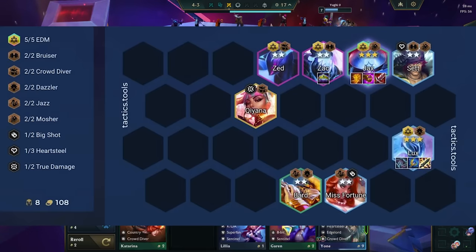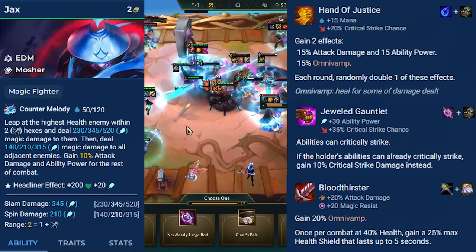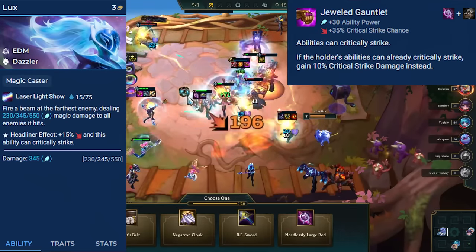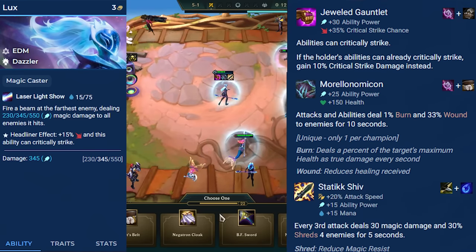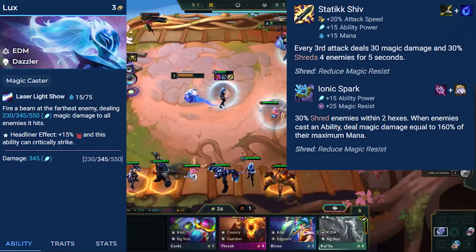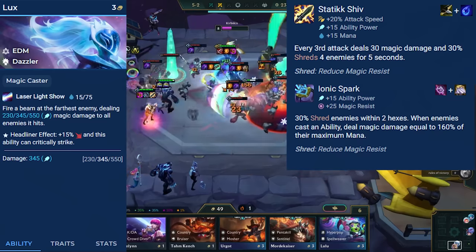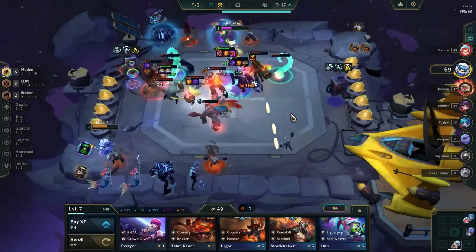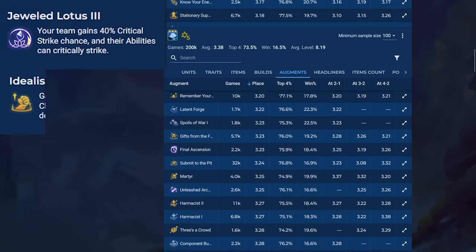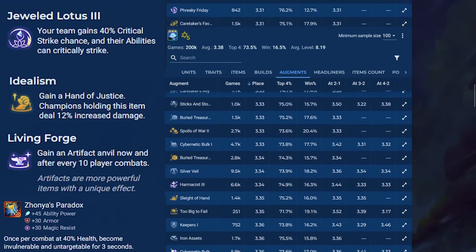From here, we can level for Jazz and Legendaries. For items, Jax wants Hand of Justice for lifesteal and crit, a Jewel Gauntlet for damage, and melee carry items like Bloodthirster, Titans, and Edge of Night. For Lux, you want a Jewel Gauntlet as this activates on her ability and when she copies Jax's leap. After that, you want raw AP or utility items like Morello, Red Buff, or Shiv for shred. Shiv is actually better than Spark here because Shiv can spread to units behind the target, and since your EDM units usually leap to different units each time, you hit units that would get shredded by Shiv but not Spark pretty often. This is also true with Lux's laser. Tank items go on Zac. For augments, Jeweled Lotus is extremely strong, as it lets all of your EDM units crit on their Jax leap. Idealism is great to give Hodge to Jax, Lux, and Zed. Horn items are great, with Zhonya's Jax being one of the best combinations in the game.